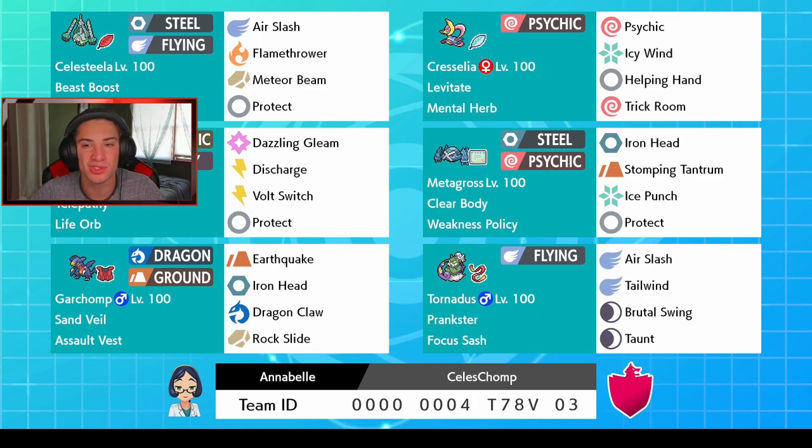This team was sent in by my boy Joe Joe — thank you so much for dropping it. Just look at this team, it is filled with all new Pokemon we can actually use on the ranked ladder. In our front spot we got Celesteela, Steel and Flying type Ultra Beast with Beast Boost and a Power Herb for that Meteor Beam rock coverage move. We also got Air Slash, Flamethrower for coverage, and Protect. Next to it we got Cresselia with Levitate and Mental Herb, with Psychic, Icy Wind, Helping Hand, and Trick Room.